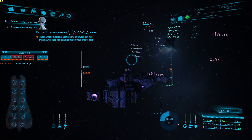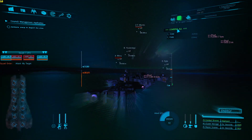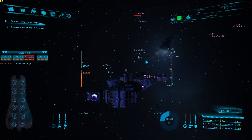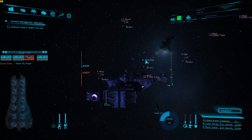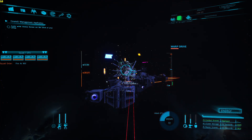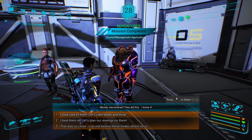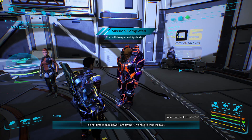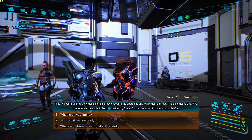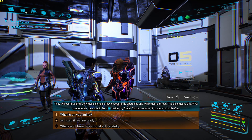There we go — that's what I'm talking about. 'Now let's warp out, my friend. After that you can find me on your ship to talk.' Okay, we are broke. But don't worry — as soon as the new update comes out I'll update you guys as always. 'Bloody mercenaries, they did this. We need to wipe them all. World Resistance Army cannot enter the council.'